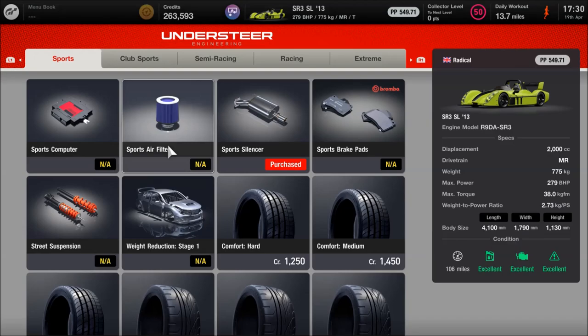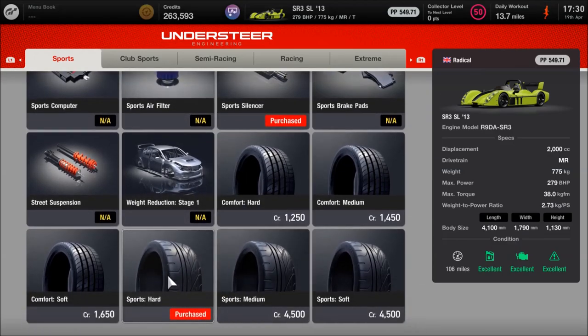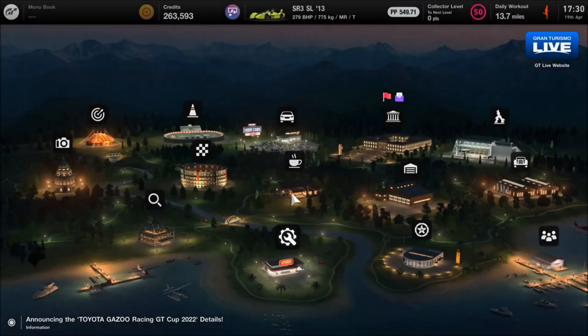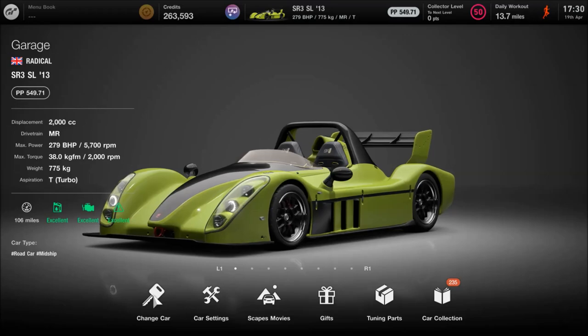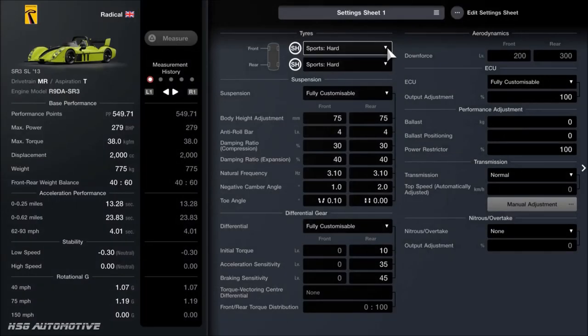The sports silencer I'm pretty sure came as standard, and then sports hard tyres. So as far as what you need to buy, it's pretty simple. Jumping back into the garage, I'll show you how I've set up the car and then we'll jump into the event so you can see me actually using it and the kind of distance ahead from other cars. For the settings, we've already got the sports hards fitted. For the suspension — and it's already a very good car so you don't need to do a crazy amount to it — it's got pretty much a perfect suspension setup.